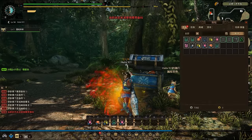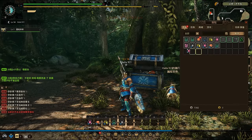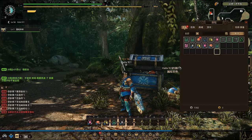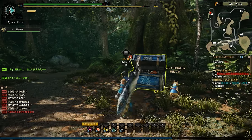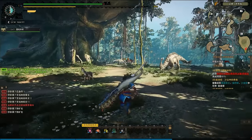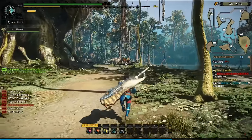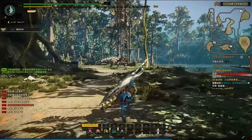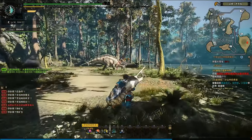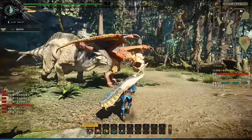I'm also just going to move this into my hotbar — perfect. Now we are ready to go find ourselves a Yian Kut-ku. We found him! I guess there's no little fun introduction for him — I think there's only one for the Khezu bear so far. Oh no, he's going to fly away — don't do it, I just found you!